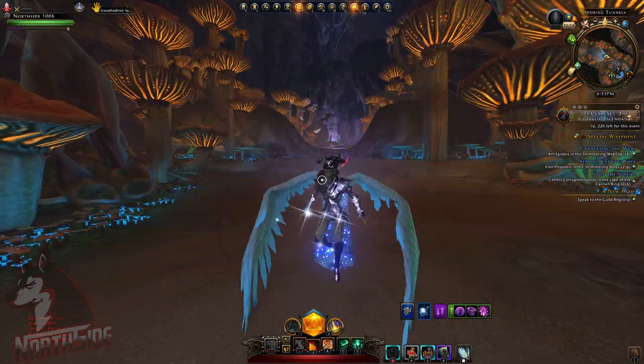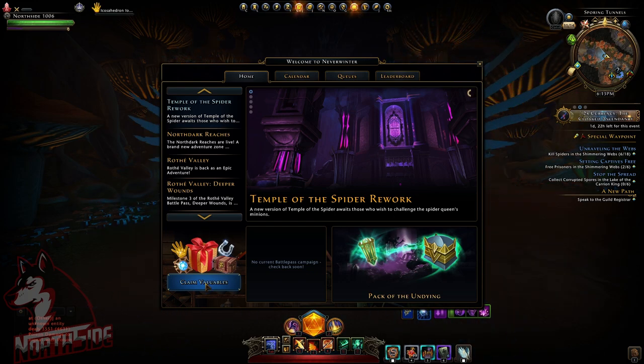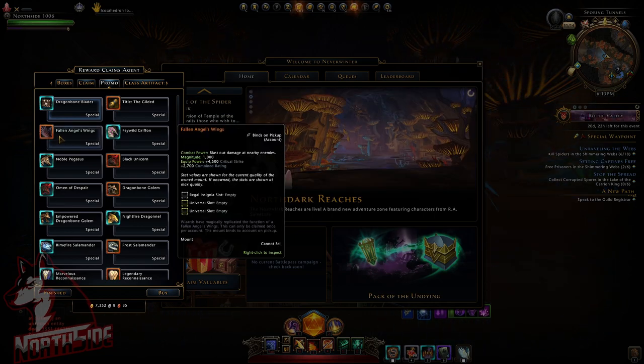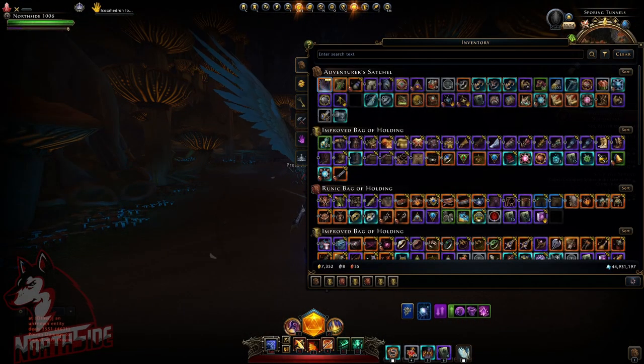The process is quite simple. On PC you can just click L, go to Claim Valuables, and in the Promo tab you will see Fallen Angel Wings right here. We are going to claim them and actually equip them.